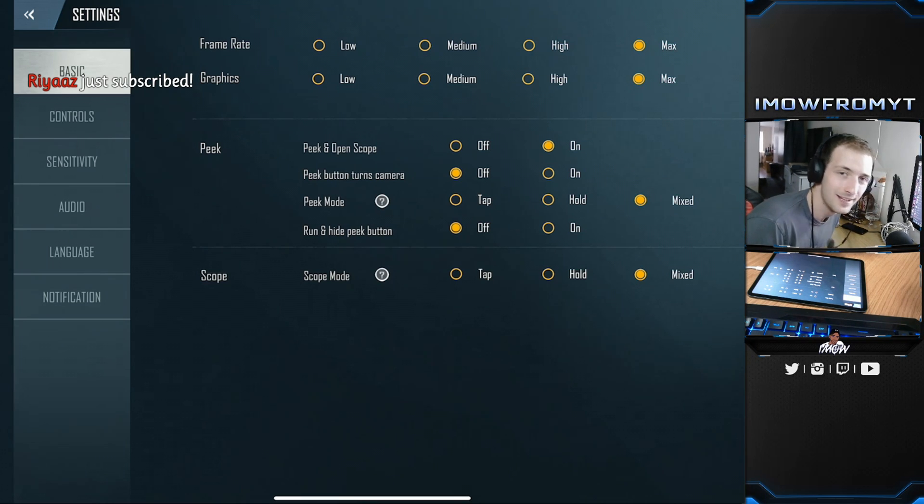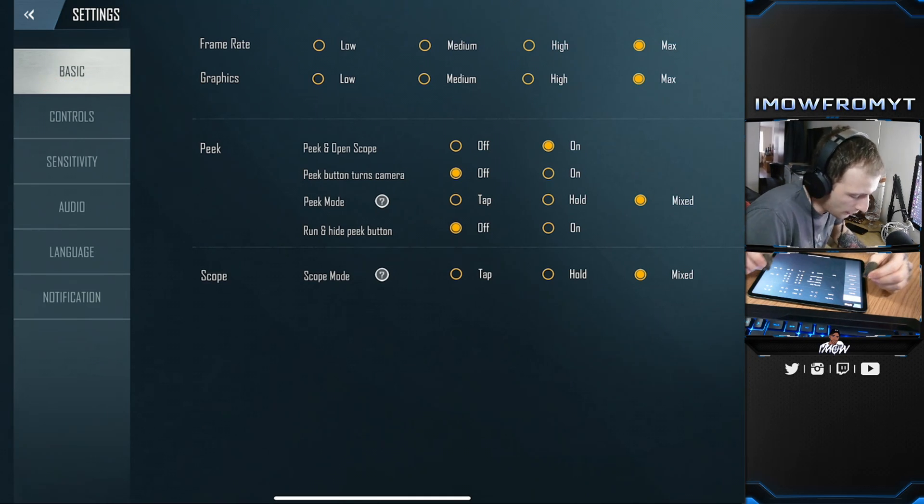Basic settings is the most important part. Frame rate — I've got this on maximum. Graphics is down to your preference and what device you're using, so mine's both on maximum. The important parts are the peak options because this is probably the most important part of the game.